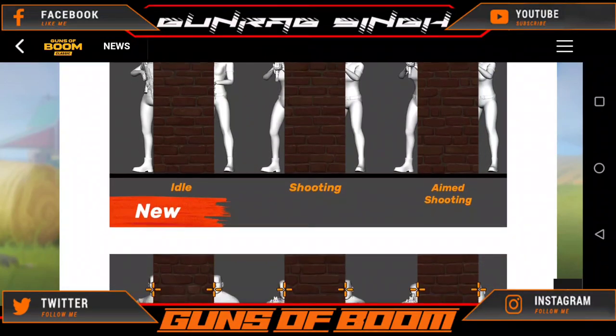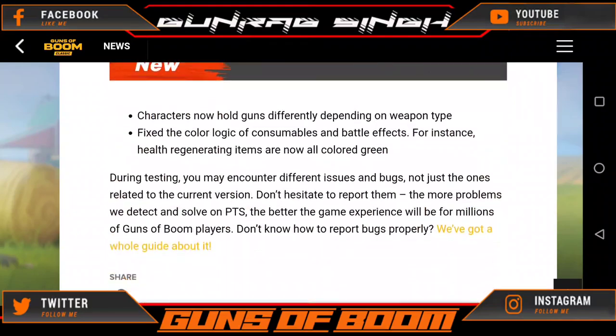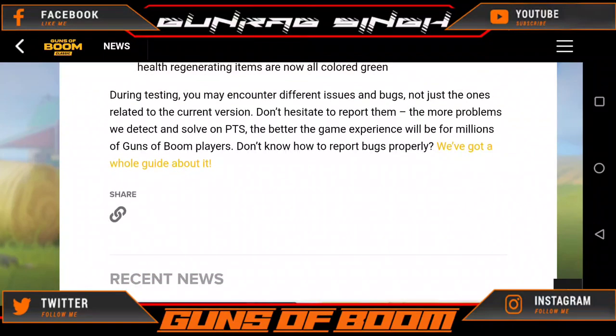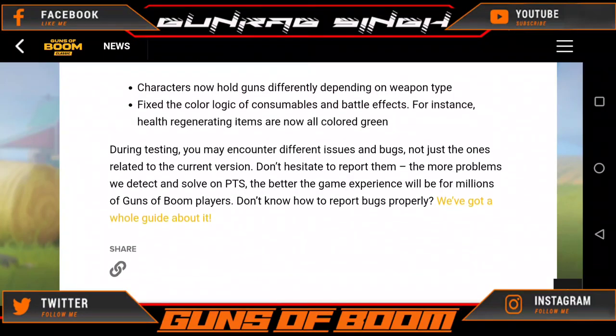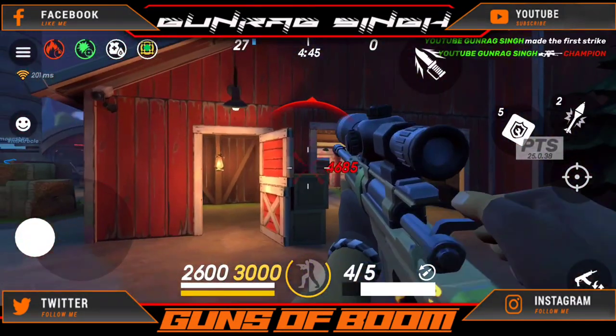I think they will be fixing the head glitches. When the female character was introduced, I told you guys the female characters were really hard to aim with aim assist off, so it was having a little bit of a benefit over male players. But now they will be fixing that. The characters now hold guns differently and they've changed their moving style when using different guns.